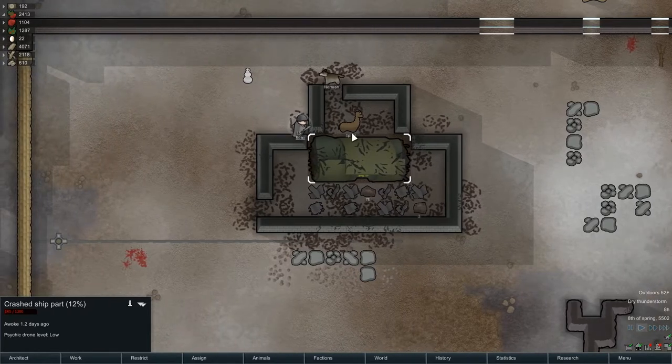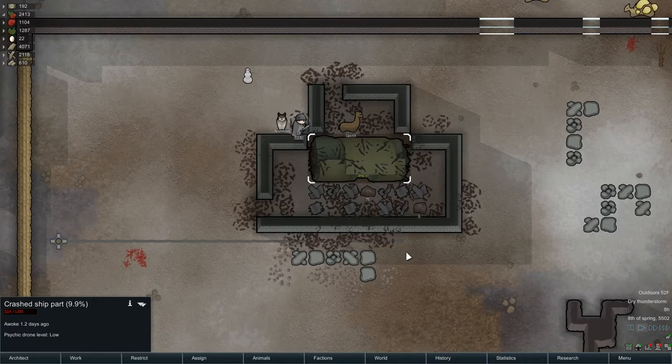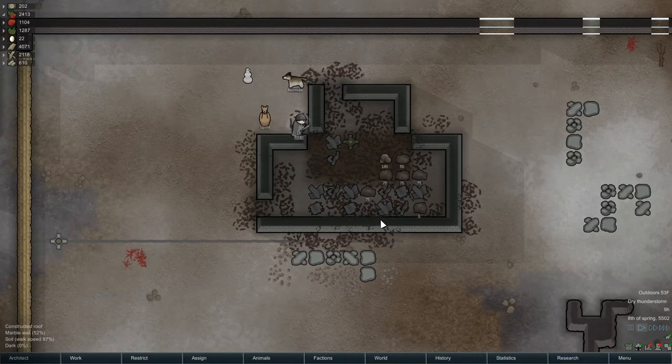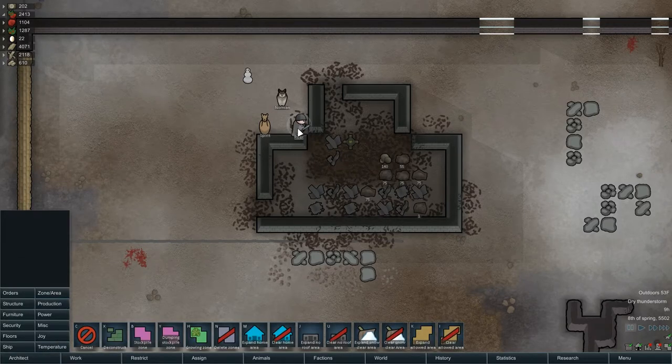Getting there — 15. Norman and Spirit are attached to Rogues. Hopefully this doesn't go boom on me. 6.9%. Spirit, get out of there. Norman, you too — you're a hauler, you're too valuable. And... 0.92. Okay, that works. Let's actually undraft — can you haul the AI core? Great. Got 140 silver out of that, got a bunch of steel.